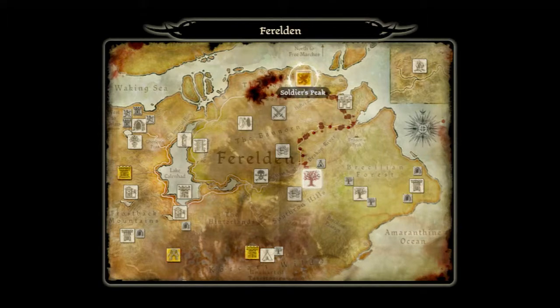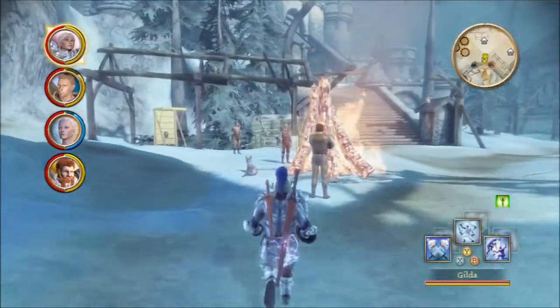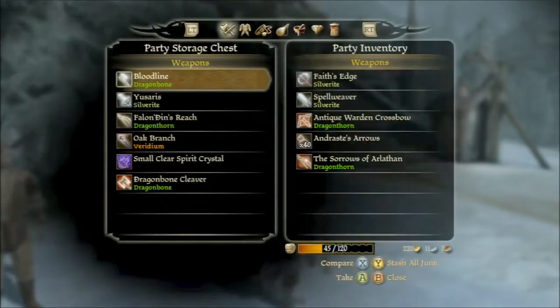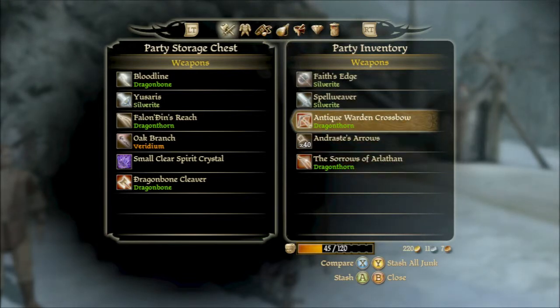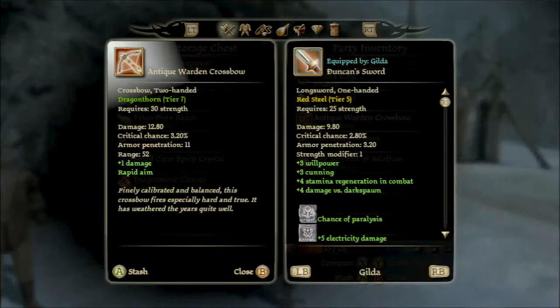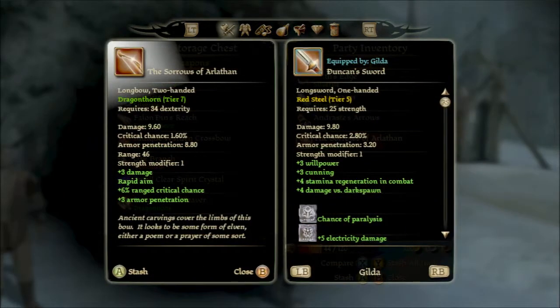Now what I don't get is why we have to take that back passage. I'm not even going to ask. I kind of want to keep hold of this antique crossbow since it's already at its highest, but the bow that Liliana has is actually better, so I'm just going to store it in the chest. It's a DLC item that can't be transferred anyway.